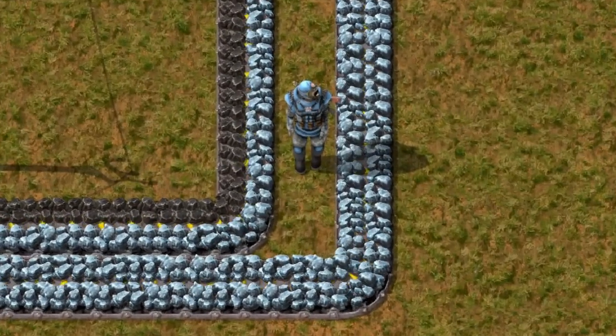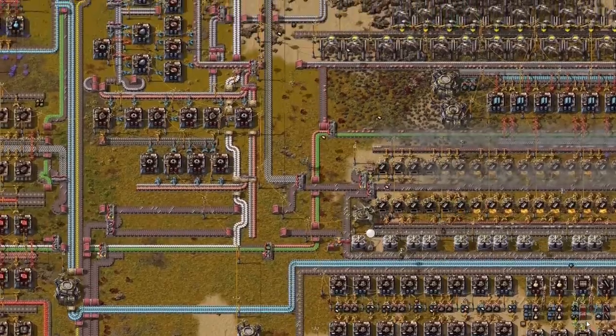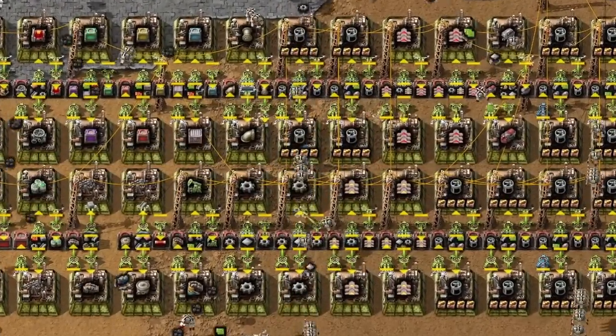Did you know that in Factorio, belts are just too overrated? Belts are the core mechanic in Factorio, so you can find them in almost all bases. However, you can build a perfectly working base without them.